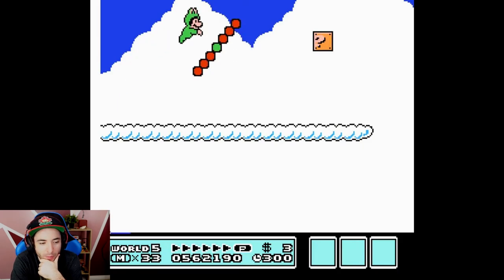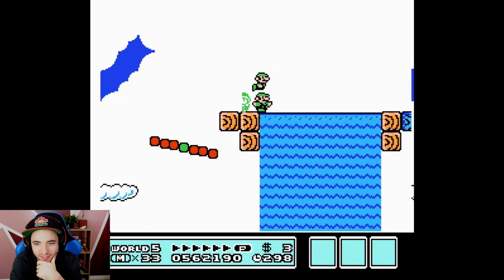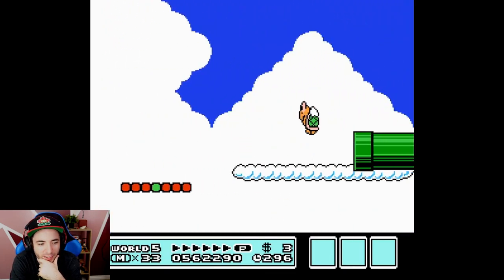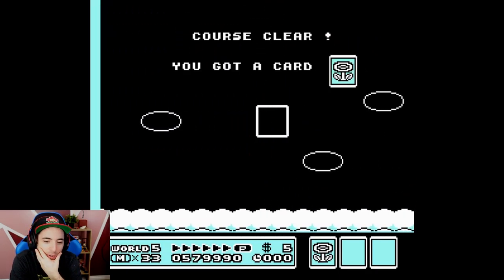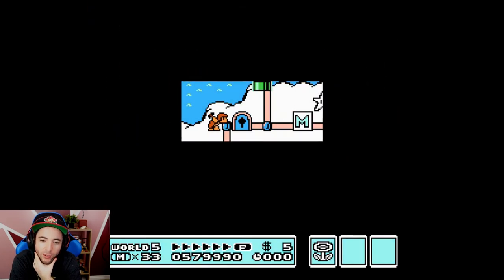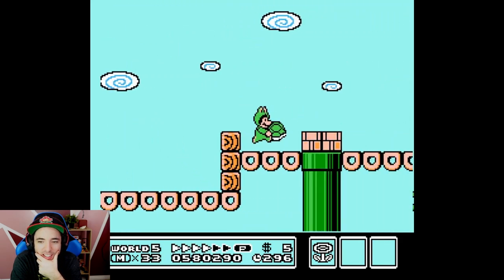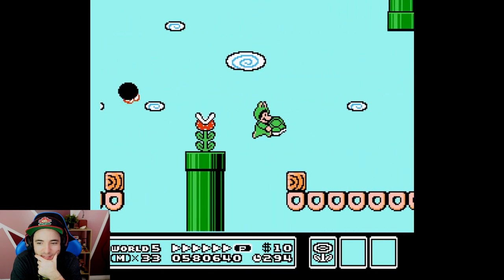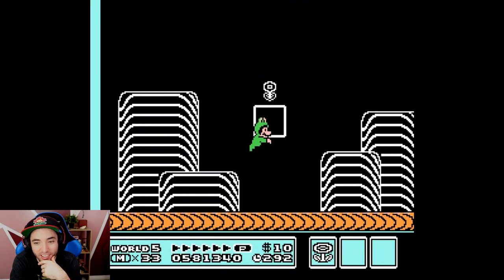Look at the speed with the flippers. So this is actually faster than RTA runners doing P-speed, believe it or not. RTA runners could do it if they wanted to, but you'd have to be crazy. Not only do you have to frame-perfectly jump to preserve the speed, but the level lags so much that your timings would be all awkward. That was cool — really cool.